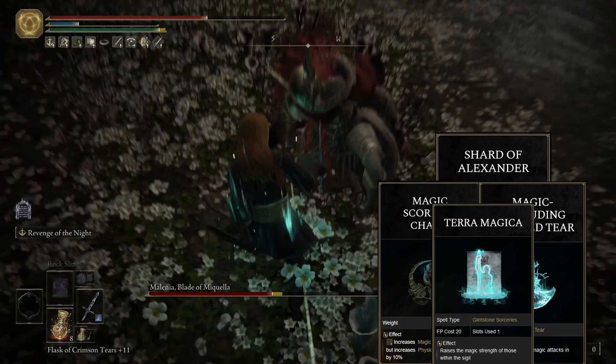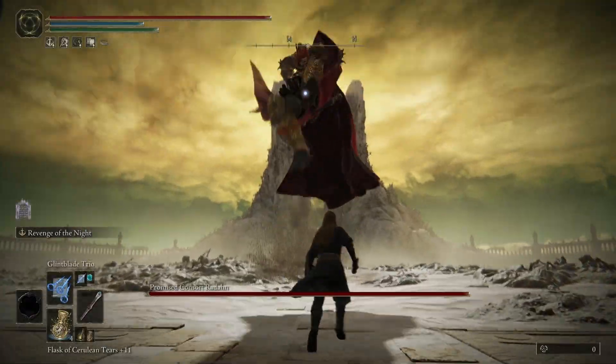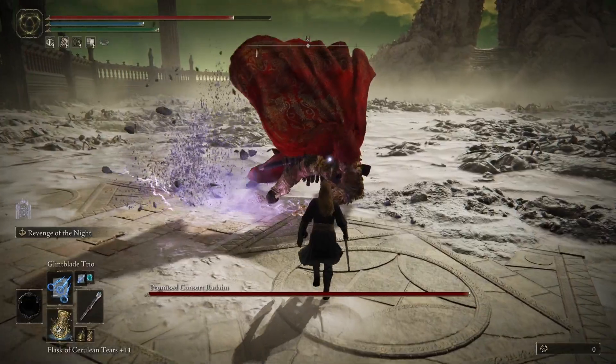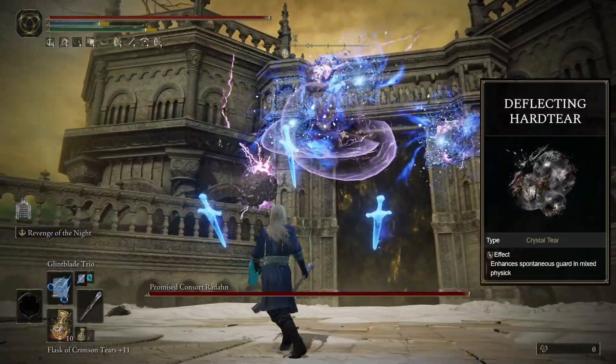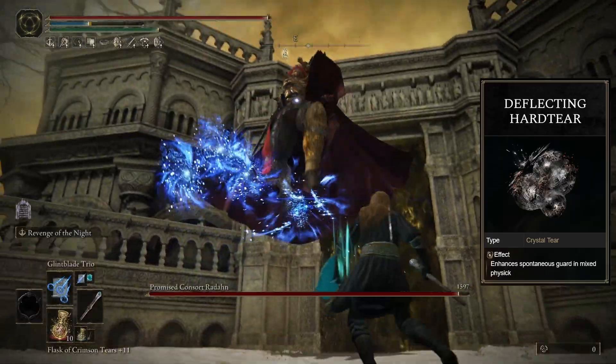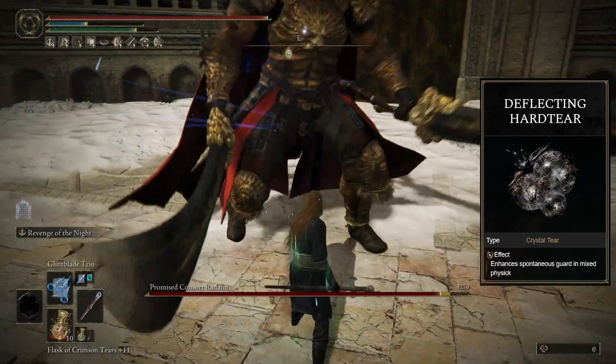Now, this being a small shield, we face a bit of a problem. We get very little stability on our blocks and we get tons of chip damage, which is why we're pairing this with the Deflecting Hardtear, which makes it so that timing your blocks makes them consume much less stamina, have 100% physical defense, and much higher elemental defense too.